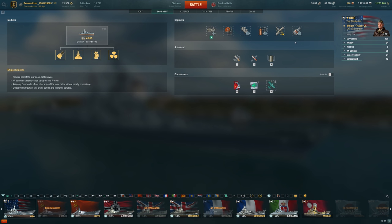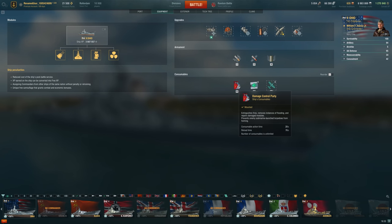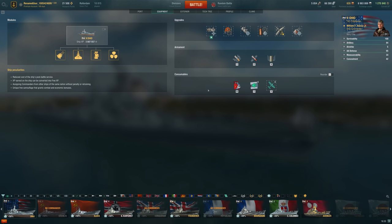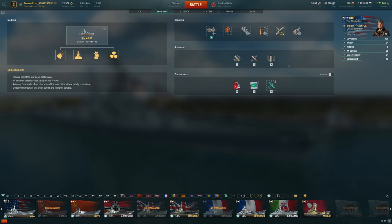Here are the upgrades — pretty standard, pretty normal. You could consider running a damage control party mod 1 if you wanted to extend it to around 28-30 seconds, which is pretty good. But remember, that means it's a longer time between getting it back off cooldown again — you get a longer immunity period, but the next time you can clear all the fires and problems on your ship is a little bit further away. So not always the best upgrade to use, but can be good if you're using it correctly.